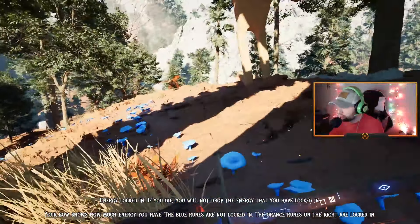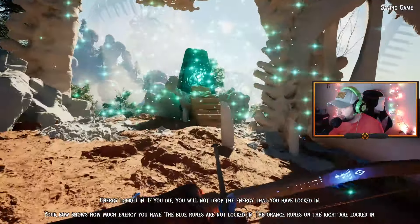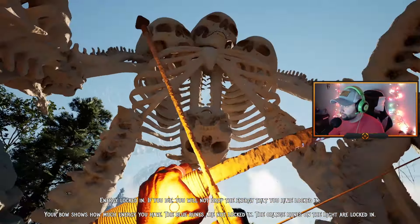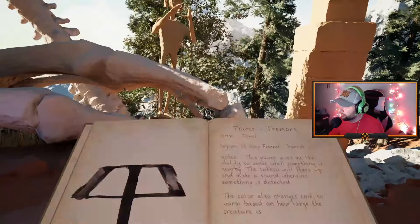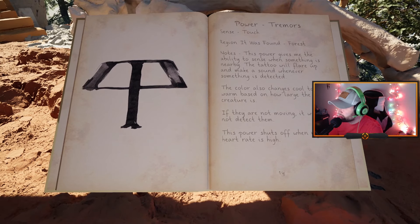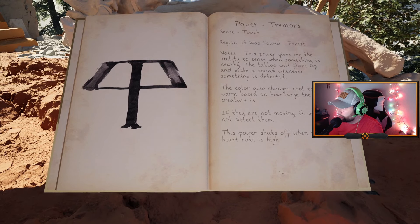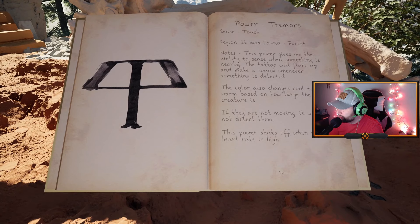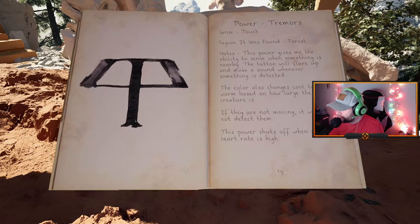This seems like a safe haven. There's another portal there too, which I can restock on healing crosses and arrows. Power: Tremor Sense Touch. Found in forest. The power gives me the ability to sense when something's nearby — the tattoo will flare up and make sound when detected, and changes cool to warm based on how large the creature is. If they are not moving, it will not detect them.